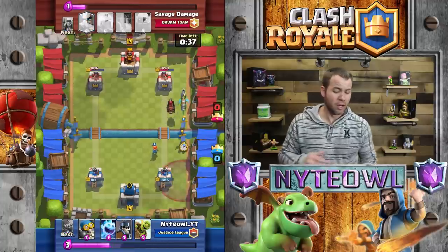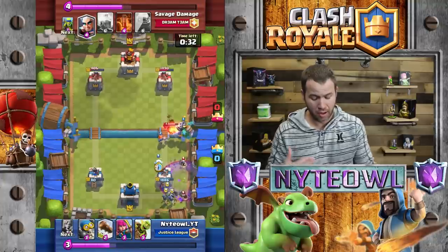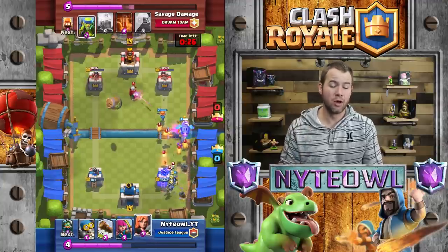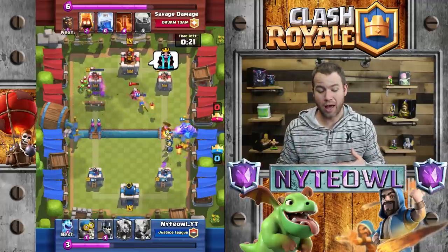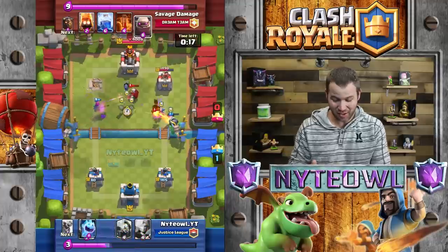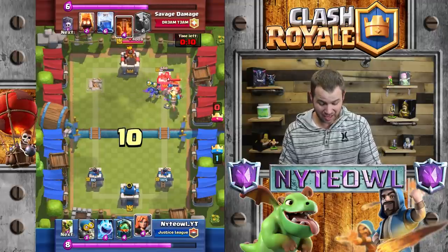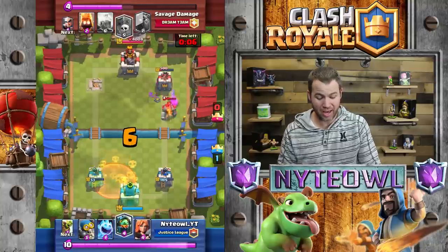That was my number one strategy going in - when the Magic Archer came up, I'd give him to somebody else. There were a couple matches where I did get the Magic Archer and I either played him really passively or didn't play him at all. With 19 seconds left I take his tower out - it had 10 damage left - took it out with a log while taking out his golem. He poisoned but there was only 80 HP left on his tower.